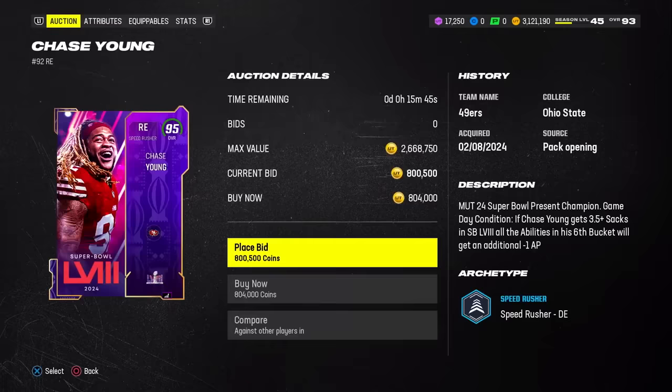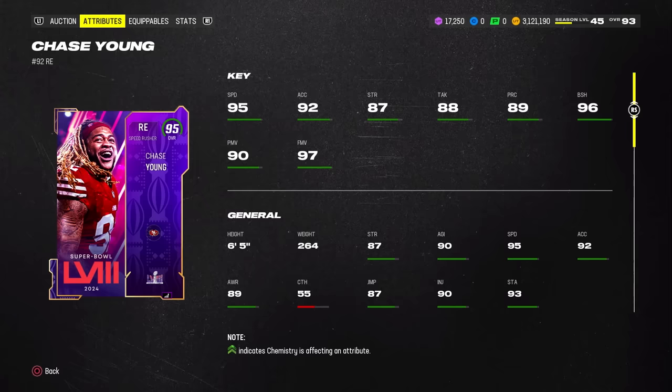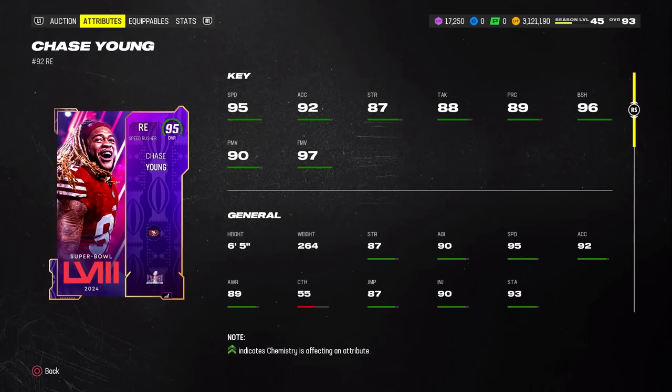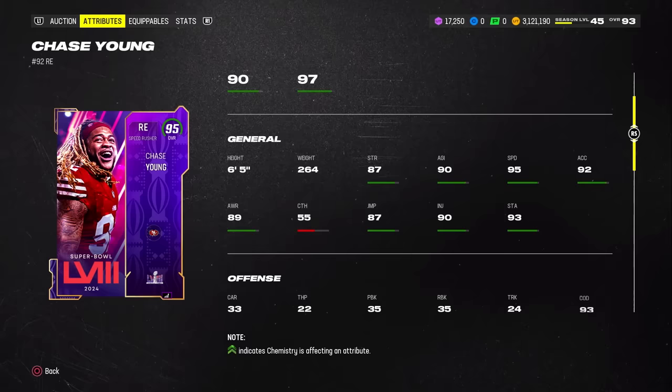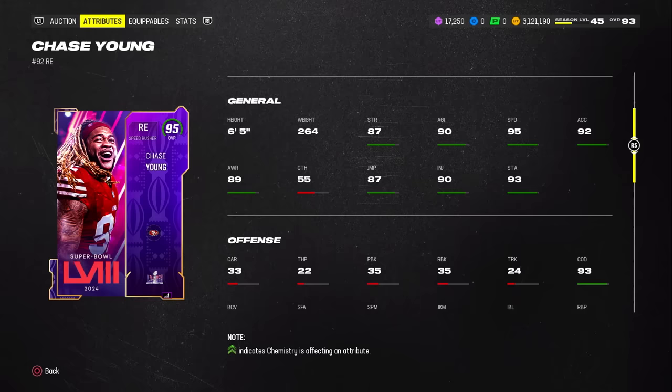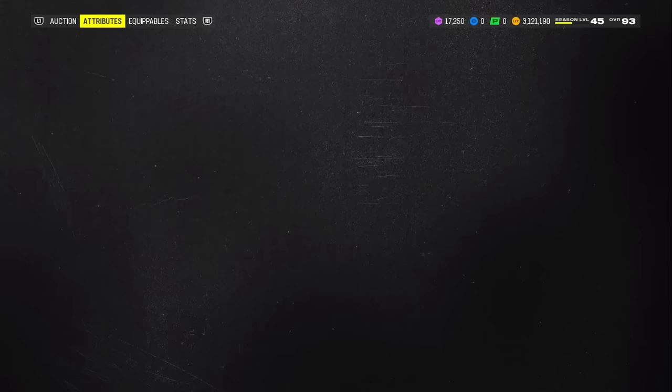Card number six is going to be none other than 95 overall Chase Young. He's 6'5" with 95 speed for a pass rusher — are you kidding me? He's got 96 block shed, 90 power move, and 97 finesse move. This card really reminds me of the Nick Bosa that came out earlier this year — very overpowered in terms of block shed, power move, and finesse move. Speed in particular is ridiculous and probably one of the more important stats for a pass rusher. He's basically your prototypical defensive end, and you've got nice long-term value if you pick up this card.